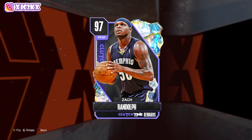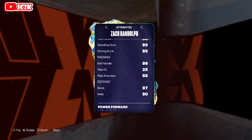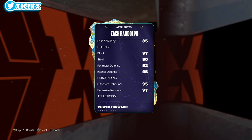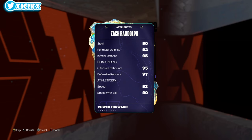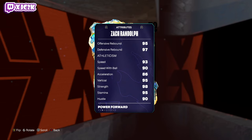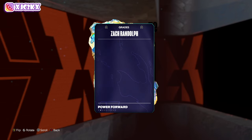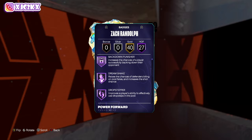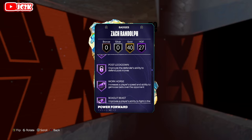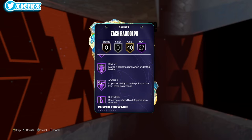Zeebo is 99 offense, 99 defense, 6'9. He's got 94 driving layup, 95 post game, 96 mid-range, 91 three-ball, 85 driving dunk, 95 standing dunk, 86 ball handle, 85 pass. On defense: 97 block, 95 interior, 90 steal, 92 perimeter, 95 offensive and 97 defensive rebounding. He's also got 93 speed, 92 acceleration, 86 ball, 95 vertical, 98 strength, 95 stamina, 91 lateral. He looks really good — well-rounded attributes.